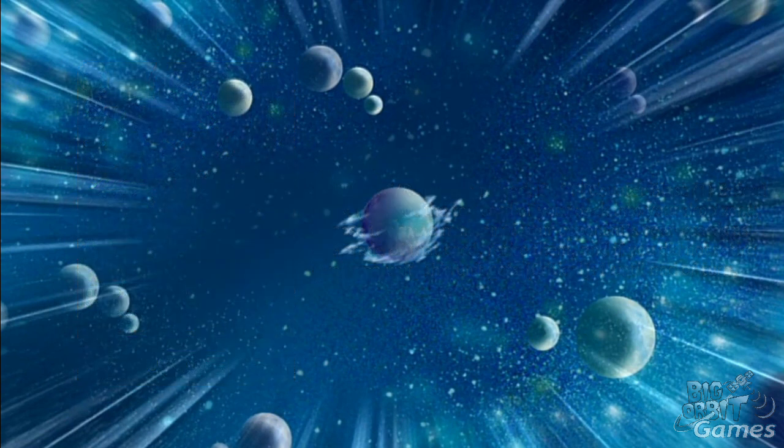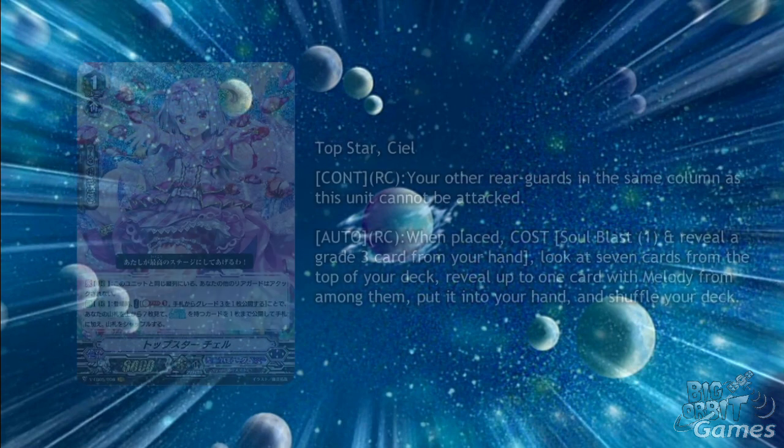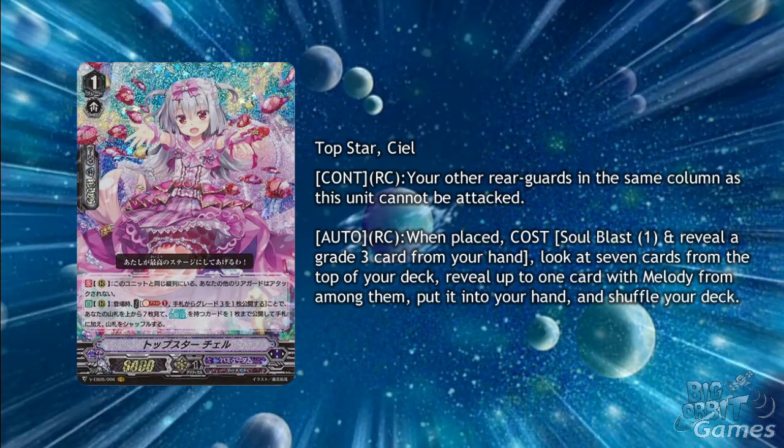I was mistaken last time — I mentioned a Bermuda card being the last of their VRs, but the true last VR is Topstar CL. Interestingly, she is a grade 1 and has the first skill of continuous rearguard circle: your other rearguards in the same column as this unit cannot be attacked.